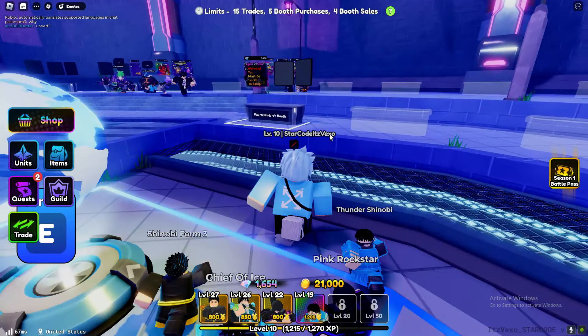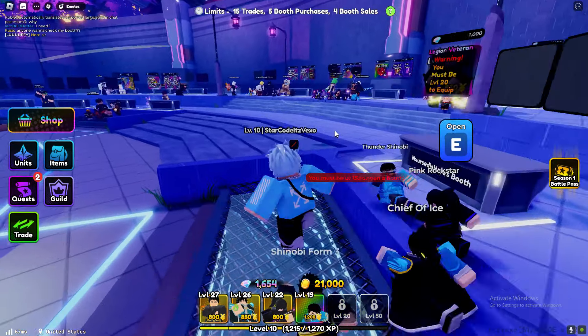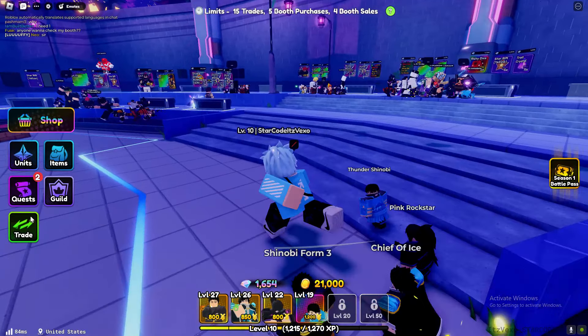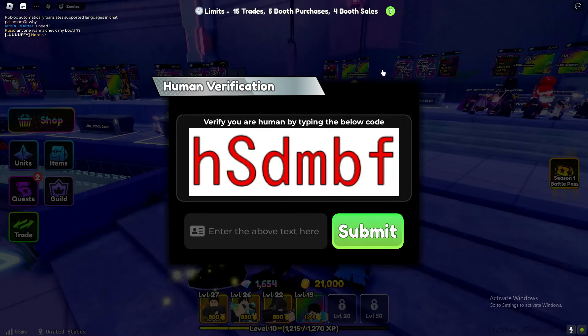A lot of people are experiencing this bug in the new update, so let me see if the bug does happen to me or not. So if I try to claim a booth, I'll go up to level 15 — that's annoying. But if I try to trade with people, this arrow does usually show up.